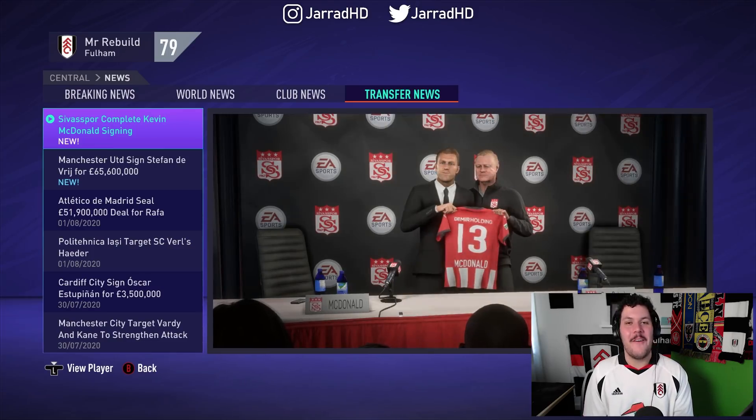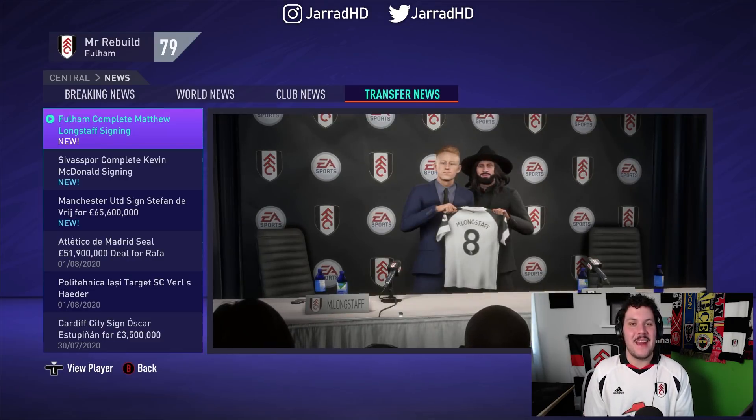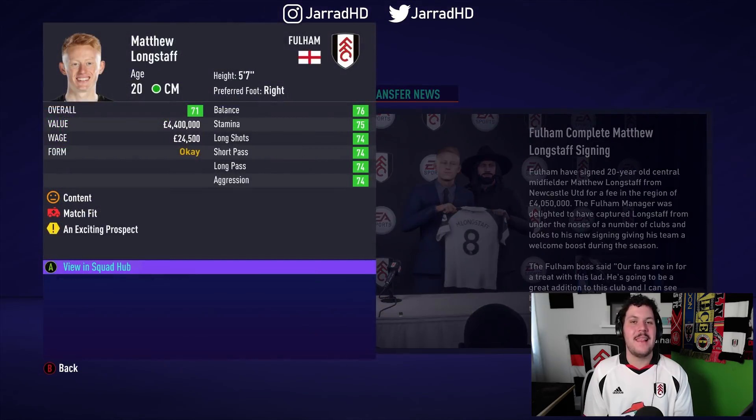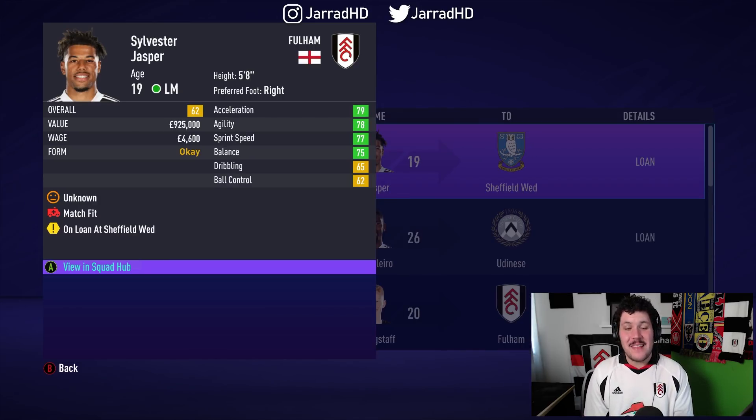K-Mac was a little hero of this era of Fulham Football Club, but he's been sold in real life, and we've decided to sell him in this save too. An English centre midfielder joining us — another player from Newcastle United — it is going to be Matty Longstaff, who joins us for £4 million. A very good price for the Englishman to be the next Danny Murphy, hopefully. Meanwhile, Ivan Cavalero has been sent to Udinese on a season-long loan. And the same deal here with Sylvester Jasper, who's off to Sheffield Wednesday on loan.